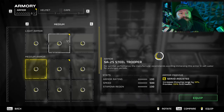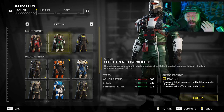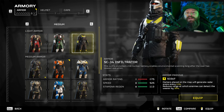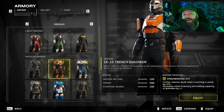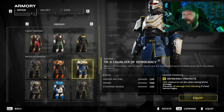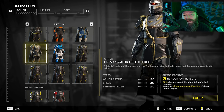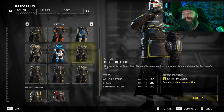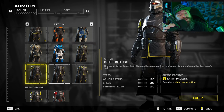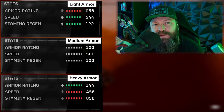When it comes to armor in the game you essentially have three pieces that form part of your loadout: your headpiece or helmet, your chest, and your cape. Your helmet and cape don't have any perks — at least the ones available right now don't — but the chest piece does. So your choice in helmet and cape don't really matter; your choice in chest does.